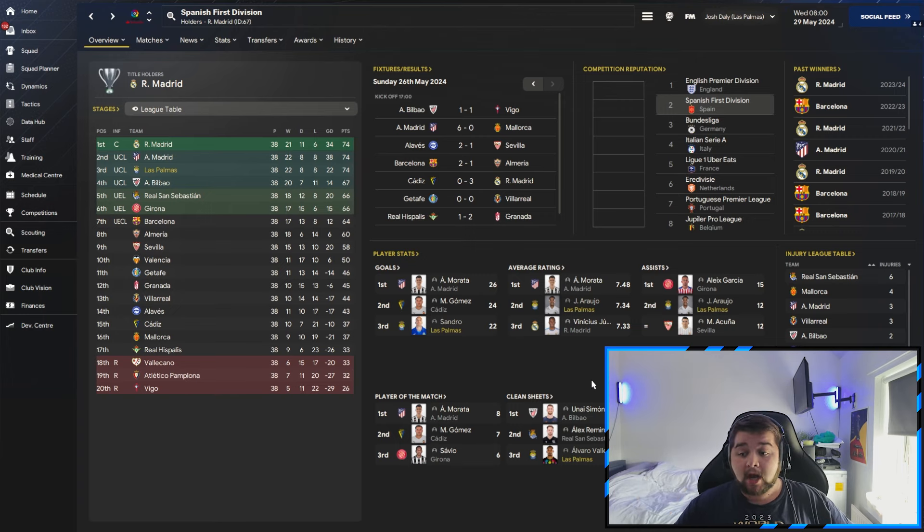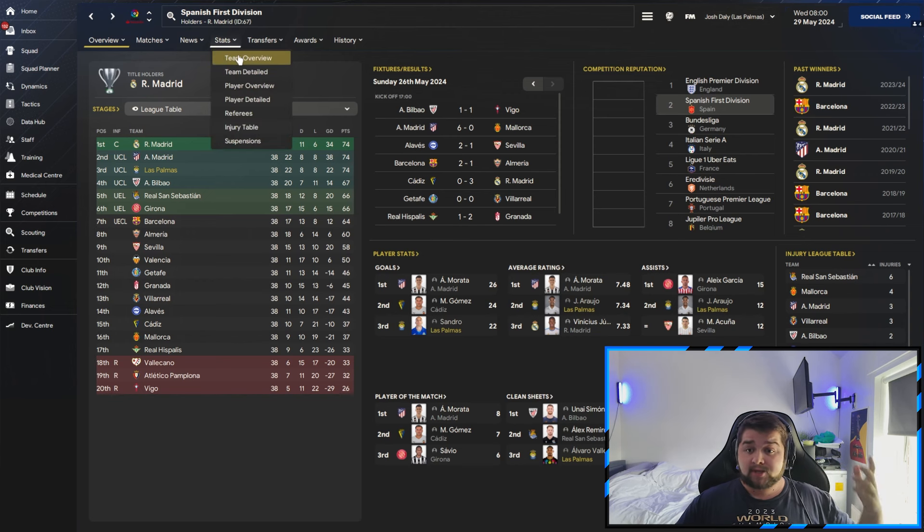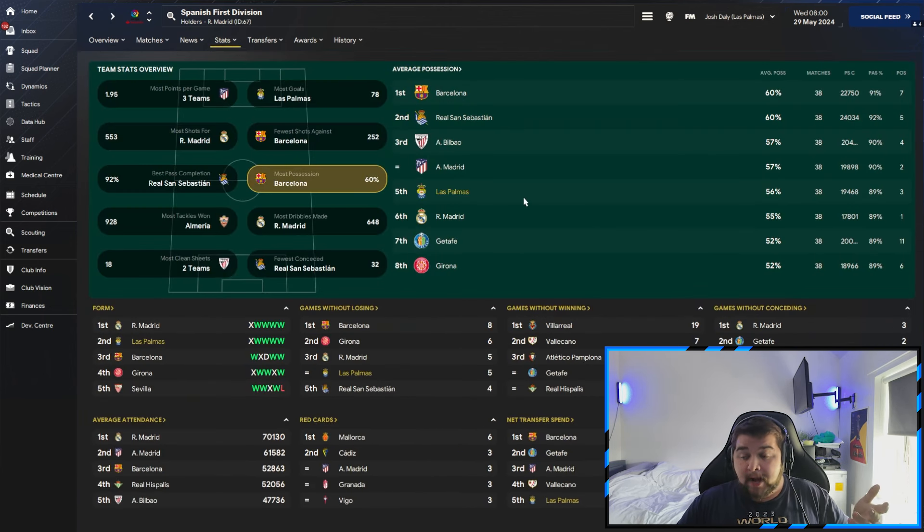Sandro picks up 22 goals. We've got a player inside at second in the highest average rating, also second joint most assists as well. Clean sheets, third place — I'll take it any day of the week. And with a team like this, the fact we're actually in fifth place is remarkable when it comes to possession. I was not expecting to be anywhere near the top five with a team like this. You've got to understand the amount of teams in this league that play possession-based football.